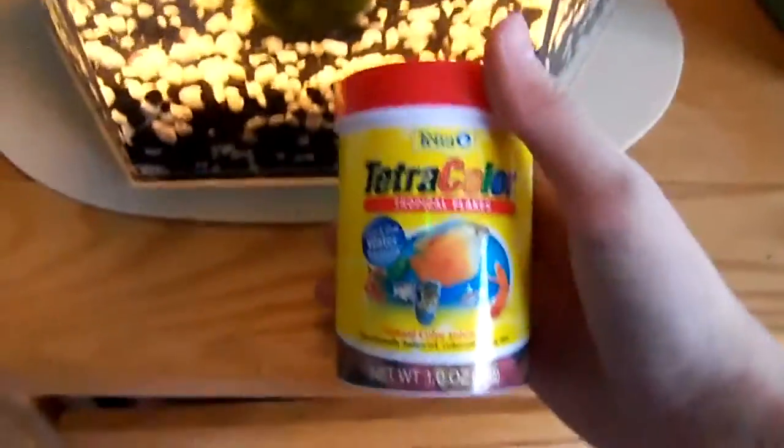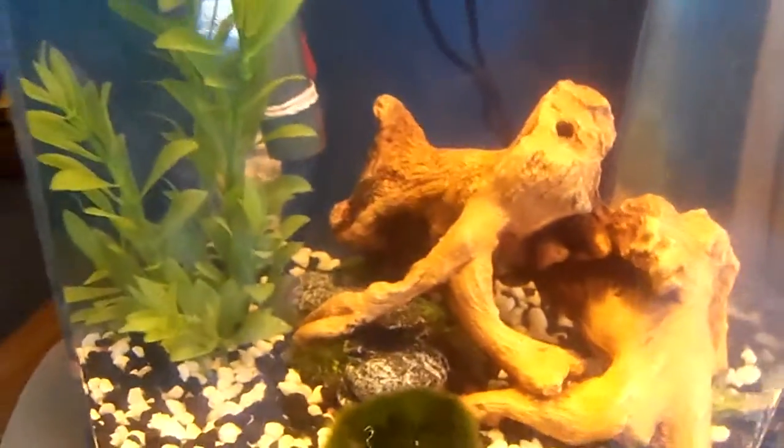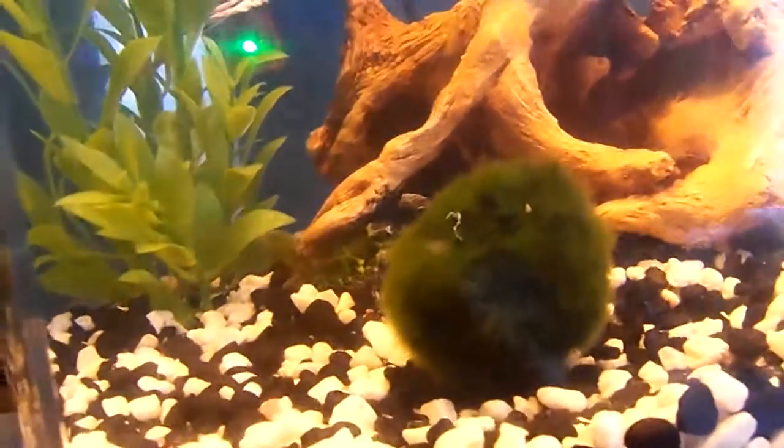What I feed them is Tetra Tetra Color, and it's tropical flakes that help enhance their color. The Danios are actually glowfish, but I don't have a light that can bring out those colors — I have a standard incandescent light bulb. I believe they do make light bulbs in that shape for glowfish, but they're pretty expensive. Plus, I like how they look without it as well. It doesn't really make much of a difference in the blue, but it does make a difference in the pink and the yellow.